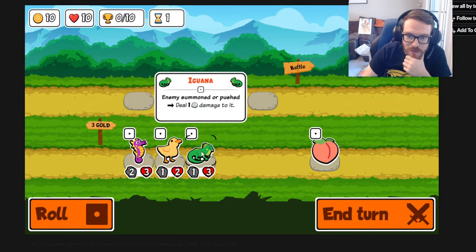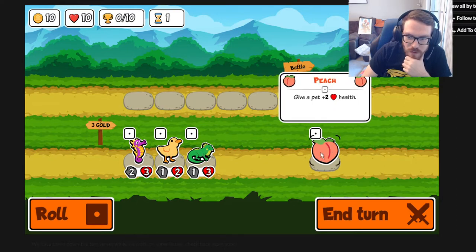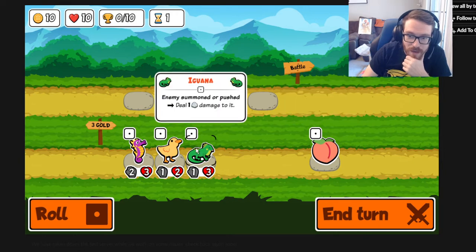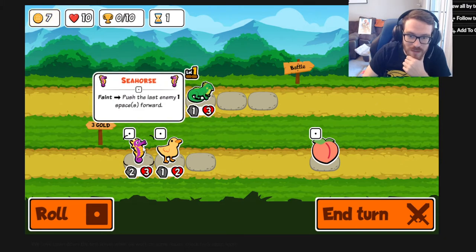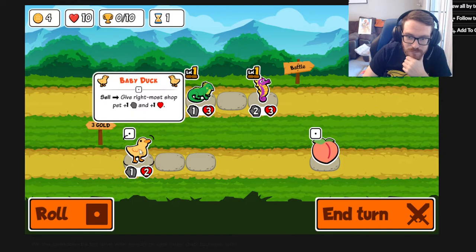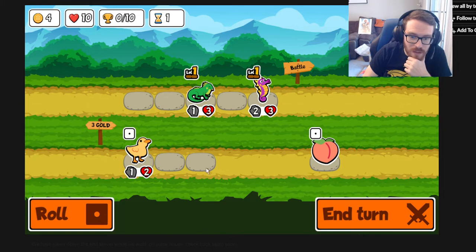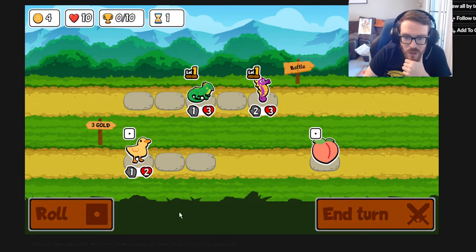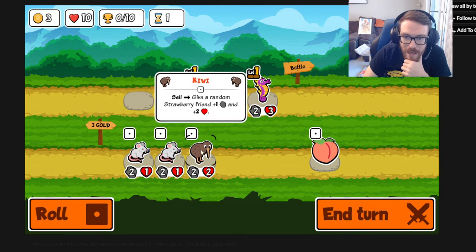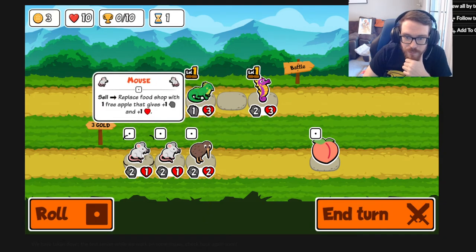Already you're seeing different keywords. Tier 1 peach gives a pet plus 2 health. Iguana: whenever an enemy is summoned or pushed, deal 1 damage to it - which has synergy with the seahorse; when the seahorse dies it pushes an enemy. Baby duck gives the rightmost shop pet plus 1 plus 1 when you sell it, which isn't terrible because you can buy most of the shop to make sure this hits who you want. The duck wouldn't win you the early game but would make the mid game better.